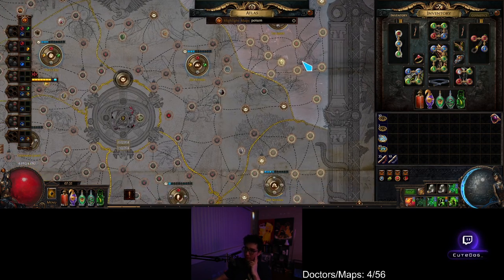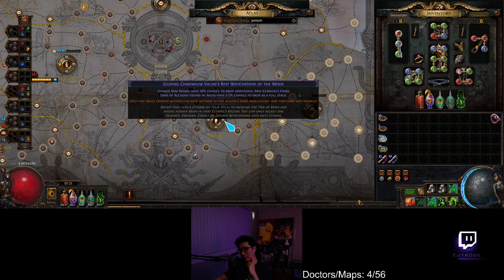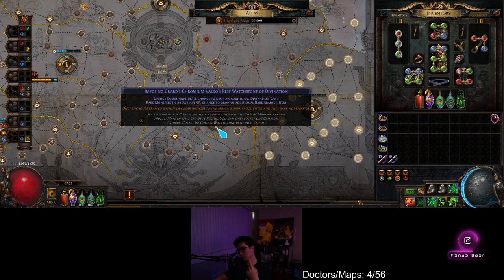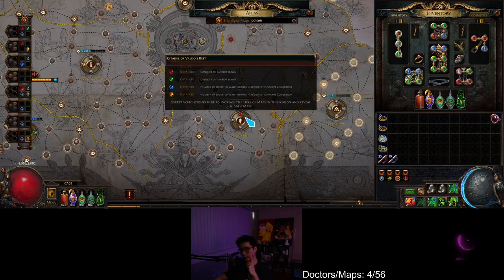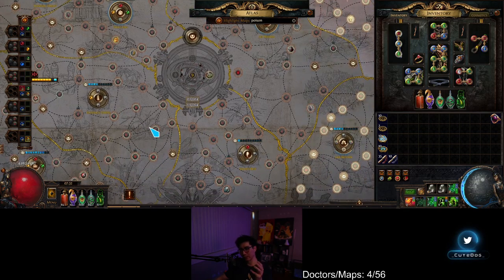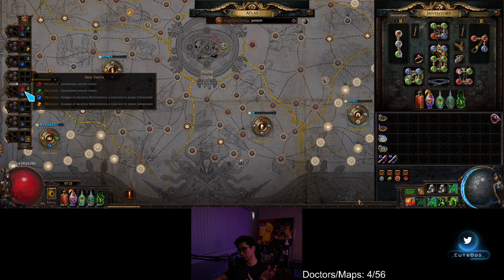First, I would highly recommend buying some of these watchstones. They come in chromium, platinum, and titanium variants — just buy the cheapest ones. You can see I have like four here, three here, three here, and one over here. The more you buy, the more you can store up on a sextant you want.